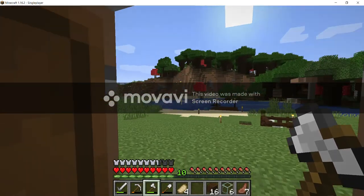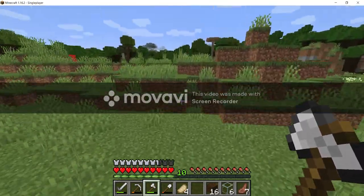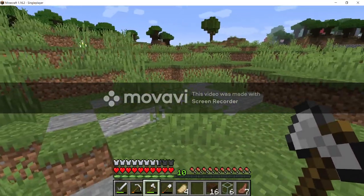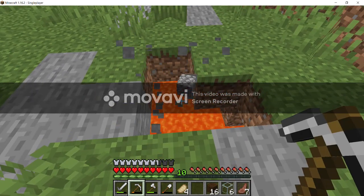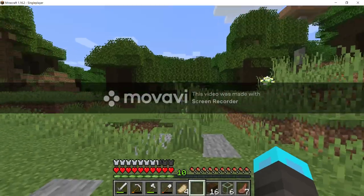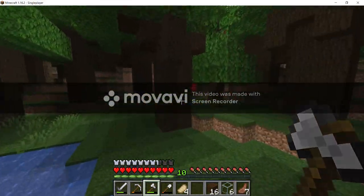We got our little base started. We need to get a village somehow. What about over in this direction? I haven't been exploring that way. The only times I've been in this world has been on camera. I hear lava. Knew it. I saw stone and I knew — lava. I was right.